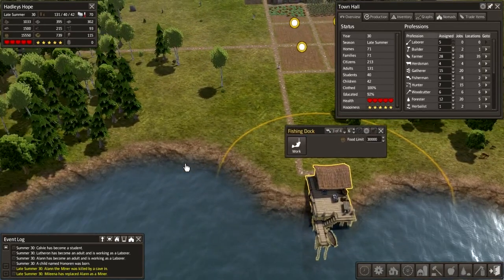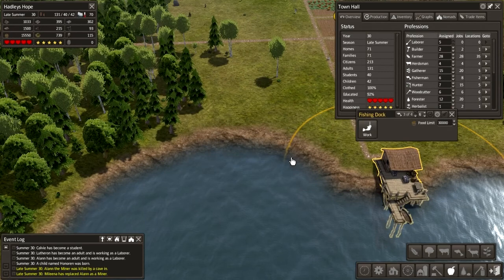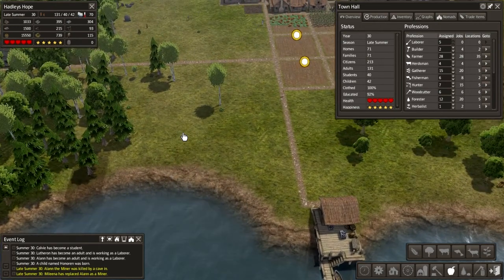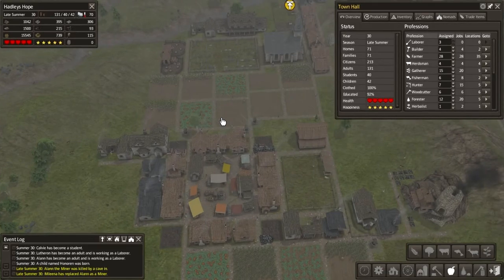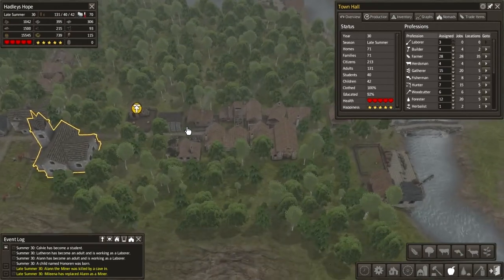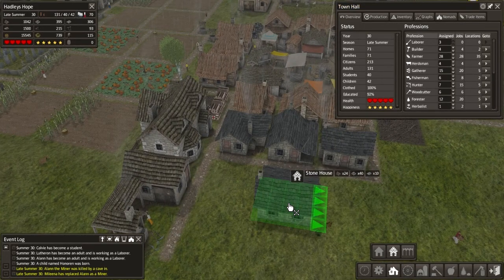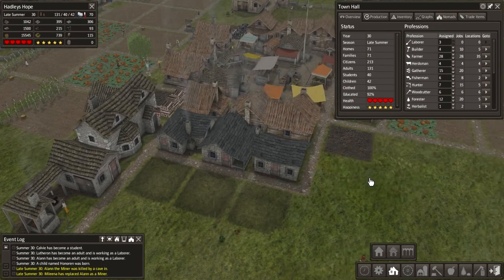So what I think we might do is let's put another fishing dock in here, right about there where that ends. So we want to put it in right there. Let's increase the number of builders we've got going. Can we fit any more houses in here? No, we cannot.